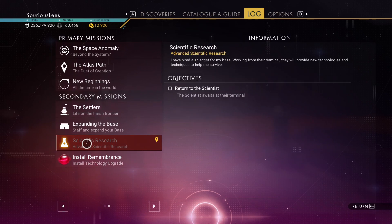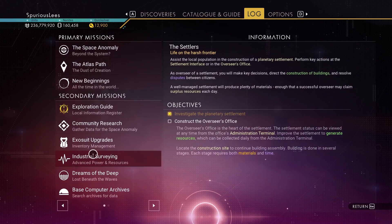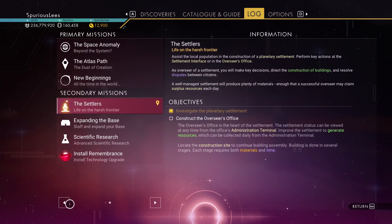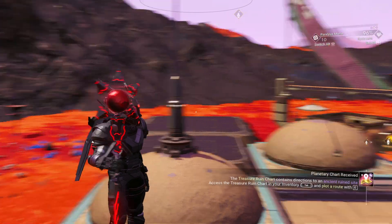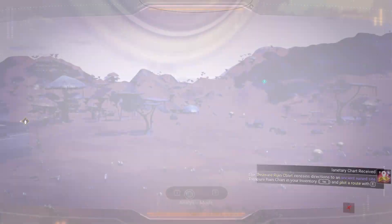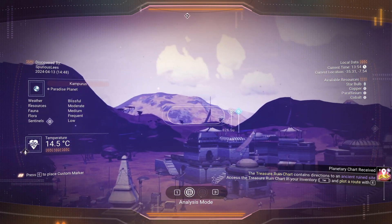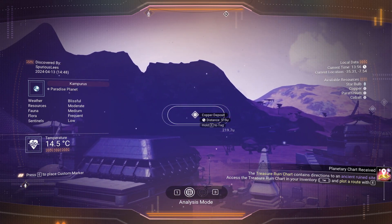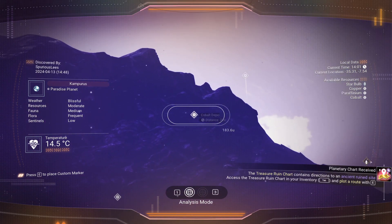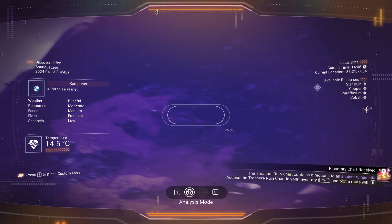We can't do the Heart of the Sun thing yet. Expanding the base — I think we just need to do the Settlers mission, and then we will get the Trace of Metal mission to start. Let's keep on keeping on. There's paraffinium, something behind it, more paraffinium, copper in the mountain, cobalt up top, paraffinium up top too. Lots of resources nearby — those are deposits though.